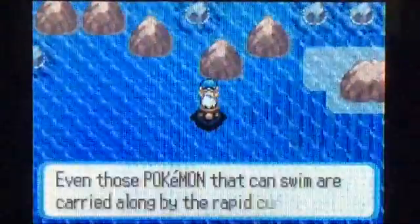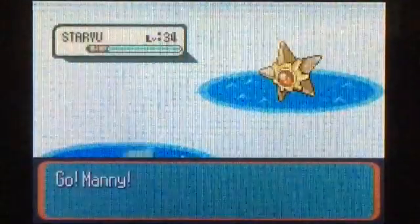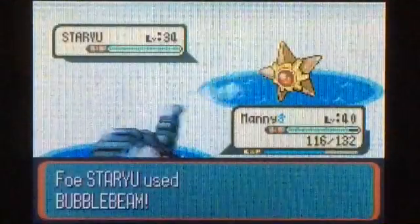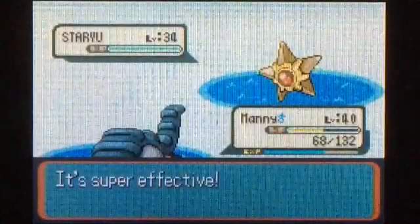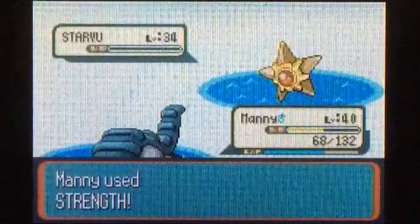Let's start off and get down into Route 134. There's a swimmer here — we'll fight him. I think we fought one swimmer on each of routes 133 and 134. Oh, this one's faster and he's using Bubble Beam — that's annoying. Wow, that did a lot. I hope this kills. Okay, thank god.